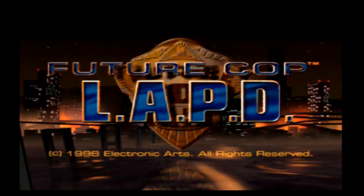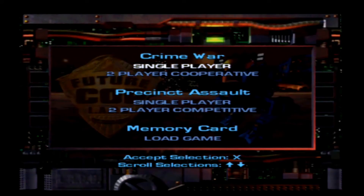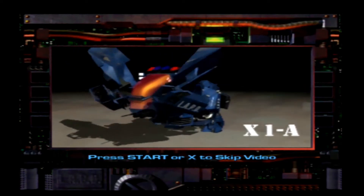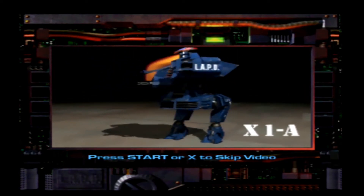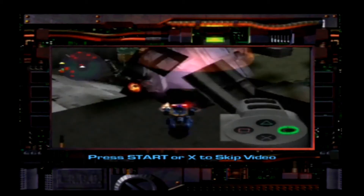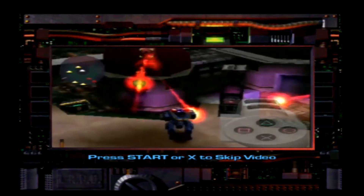We have a Situation X emergency. 14 officers down. Need assistance. This is X1 Alpha, LAPD's best weapon in the war against crime. The Crime Lord's edge in firepower is over. Now you've got the weapons to serve, protect, and survive.